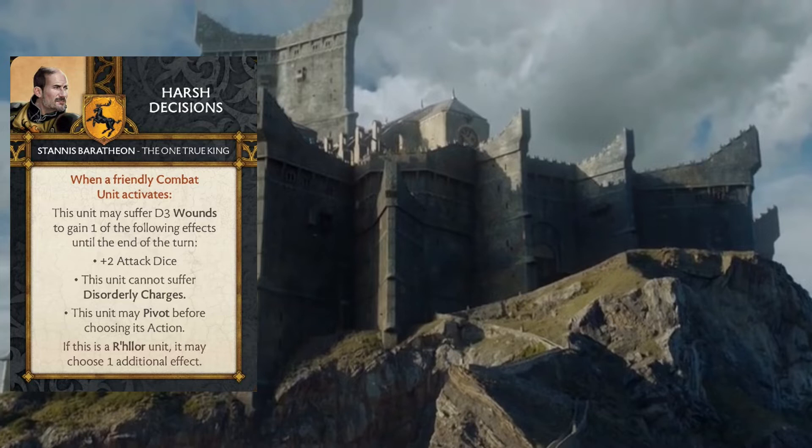The second effect I like quite a bit: not being able to suffer disorderly charges. This is kind of better than re-rolling the charge dice that some other commanders or cards or NCUs can give to a unit, because we're going to take things like Robb Stark's commander order off the table. Not being able to suffer disorderly is a pretty big deal, especially when you're crossing something like a corpse pile or a bog and you're more likely than not going to suffer that disorderly. With this card, you kind of override that.